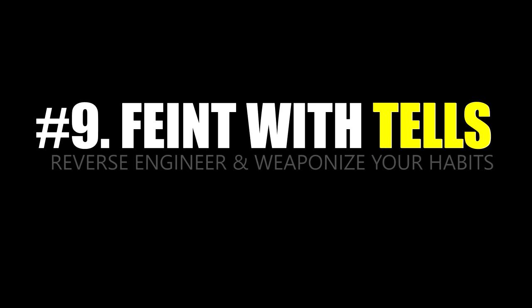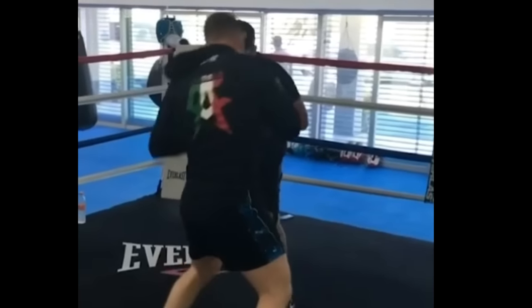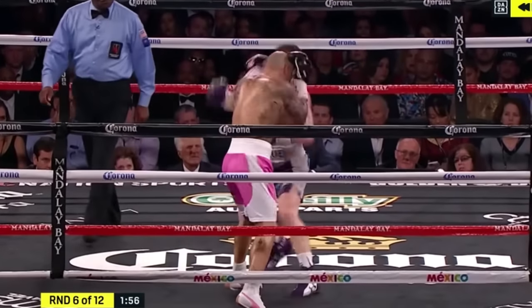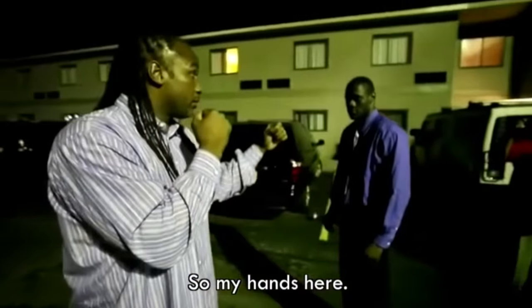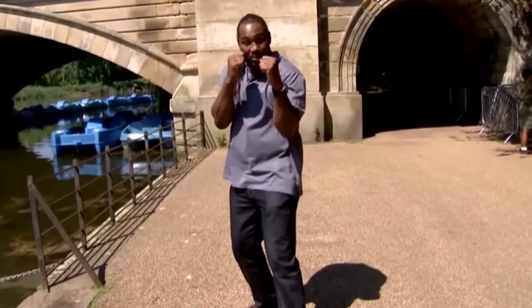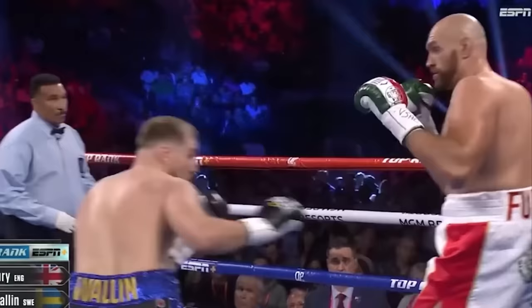Number nine: feint with tells — reverse-engineer and weaponize your habits. Feinting is all about knowing yourself. Fighters work hard in the gym to hide their tells, but everyone has some that are unique to them. For example, I would telegraph my jab by sliding my lead elbow in towards my midline before I punched — a subconscious habit to shorten the shot and get the inside track. Once I became aware of this tell, I realized I could use it to my advantage. That tiny elbow tuck became one of my sneakier feints. This is also where the wide-eye feint came from: identify a tell, then use it to make your own feints more convincing.